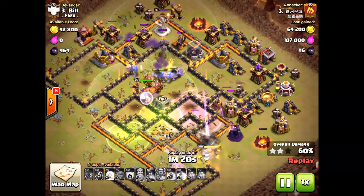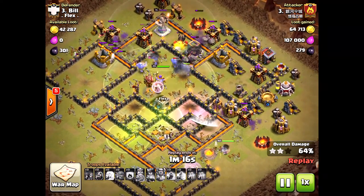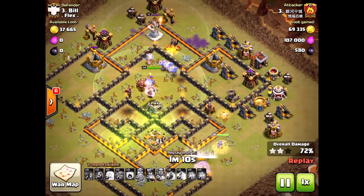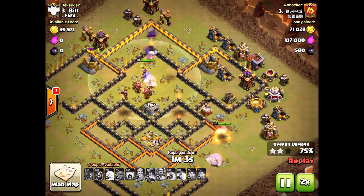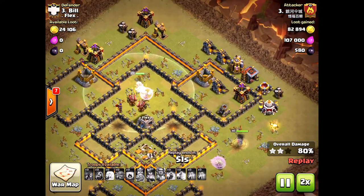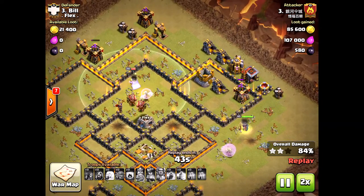The eagle artillery did so much damage that he didn't have many bowlers left. If his queen had dropped — say the healers shifted off her and she got caught alone — this would have been a failed raid. Look at the north: bowlers are dying like wildfire and the queen is the only thing left. Time was definitely a factor here.